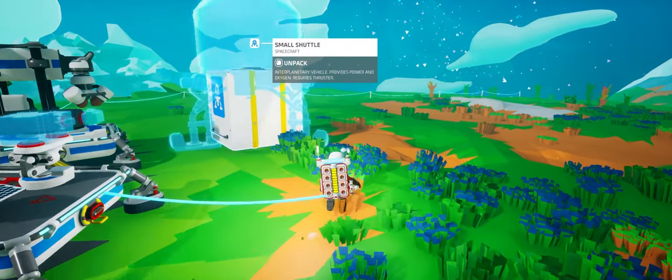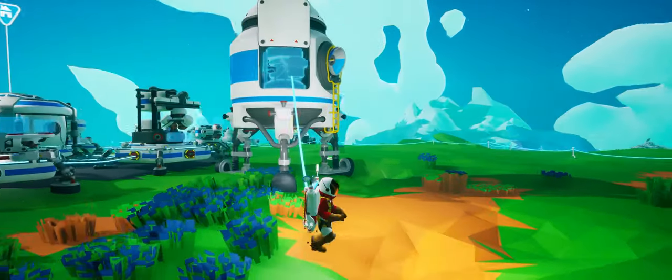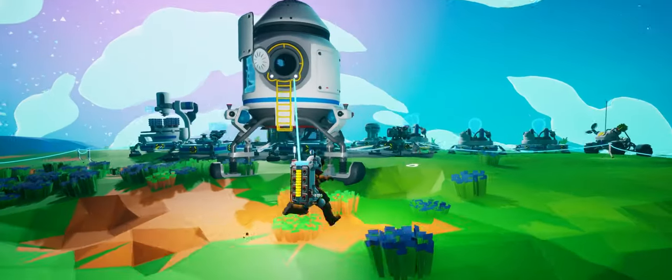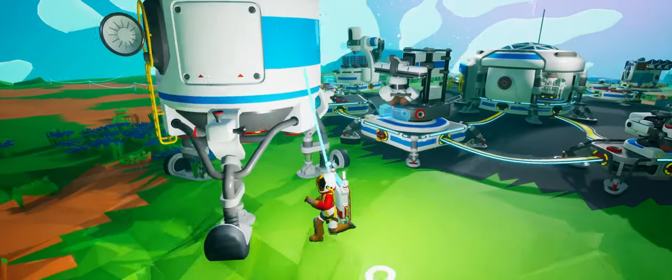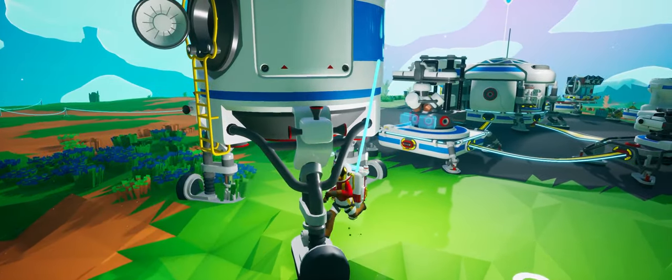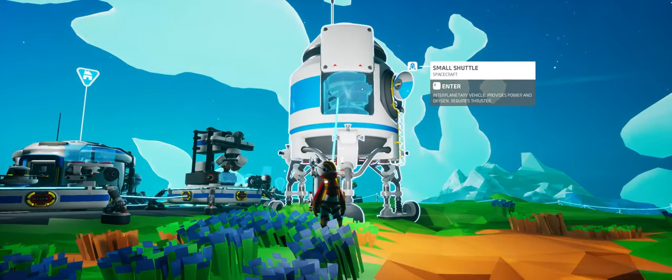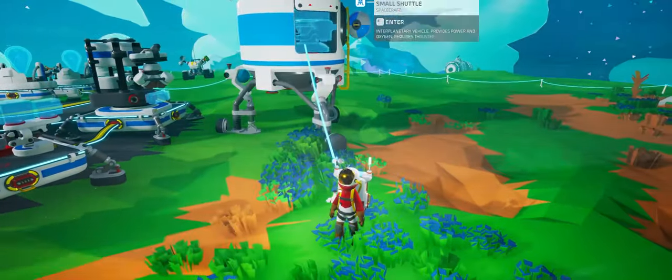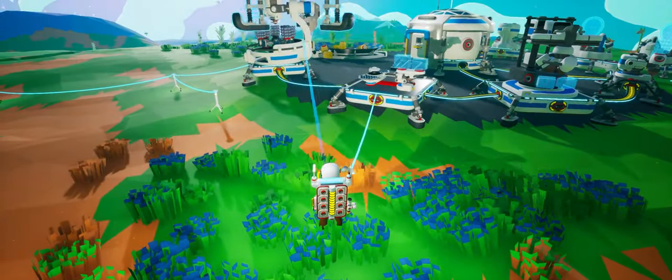Whoa, that was fast! We're going to need an oxygenator — I guess that's where the oxygenator goes. Let's check this out — we could pick up the rocket and put it over there at the rocket pad.